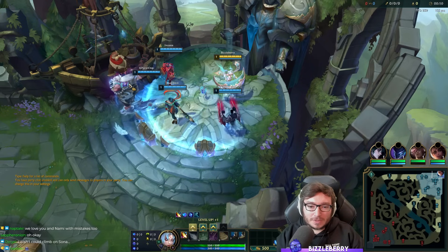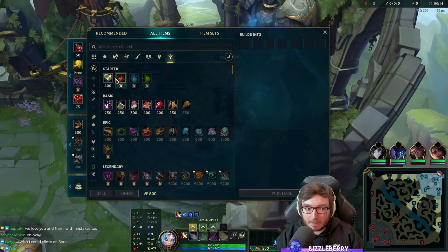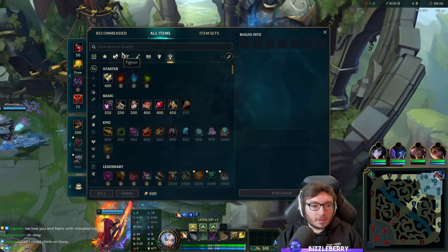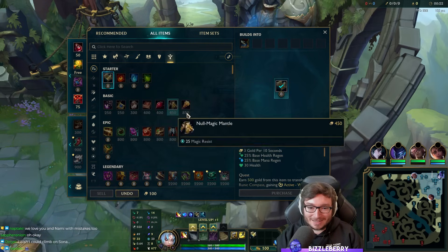Hey there Berries, welcome to an Enchanter game with the new Season 14 items and map and everything. I'll go through this again because other people may have not seen the other PBE stuff I've done, but this is a new support item: World Atlas.